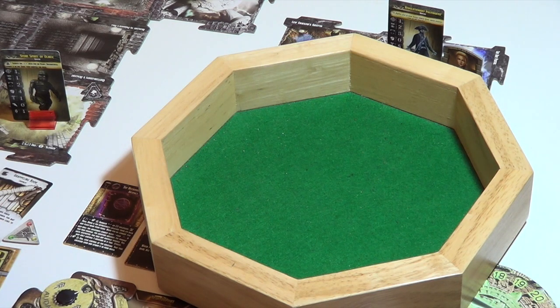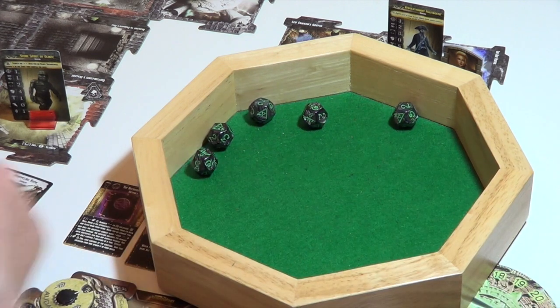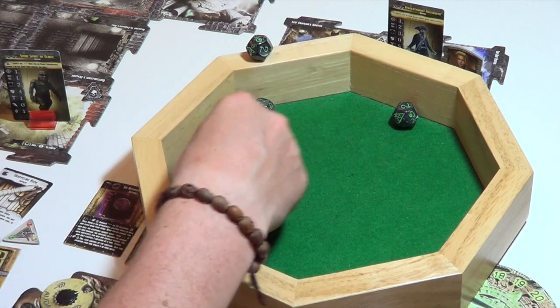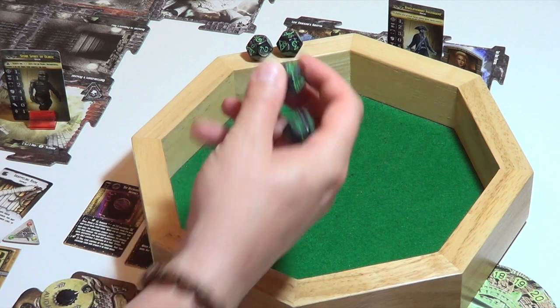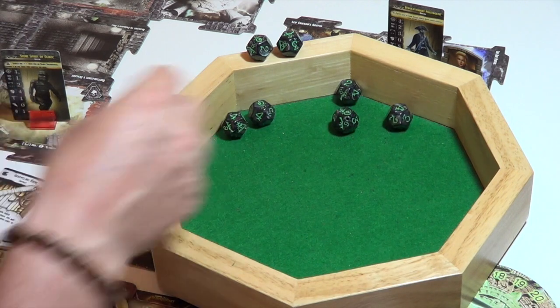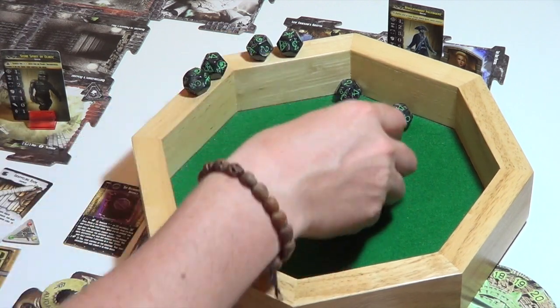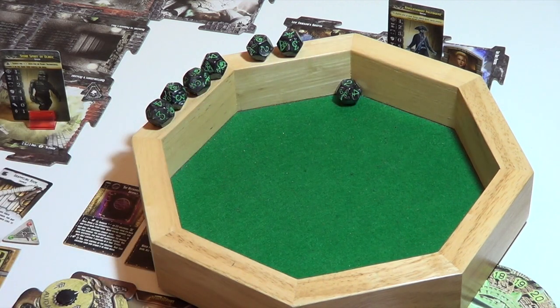Ten dice is good. I've only got eight, so let's roll five first. I've got two successes there — that's not so good. Then five more — I'm looking for three. There's a success on a four, there's a success on a five, a five and a four. Yeah, that's more than enough.